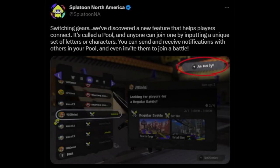Next up, probably the most anticipated addition that Splatoon players have been waiting for, is Room Codes. You can join a pool, or be invited to one, with a special code. This means no more needing to constantly add players with friend codes.